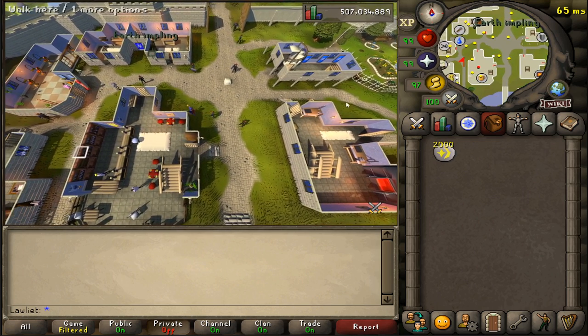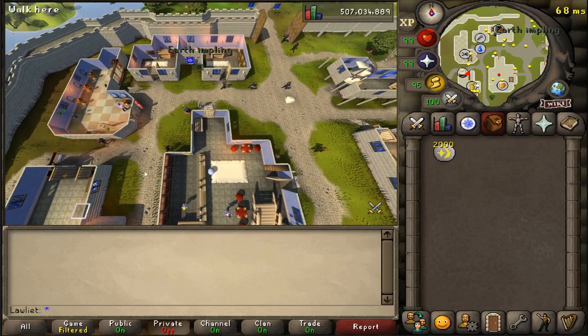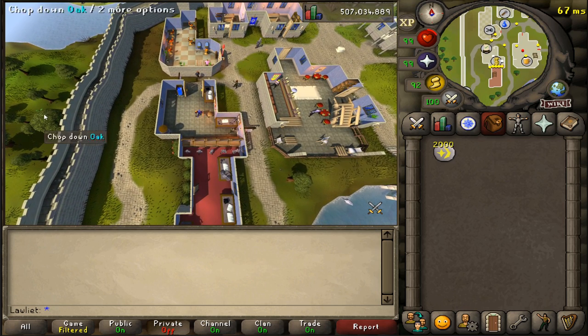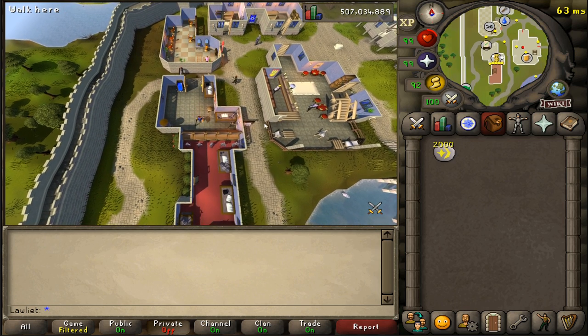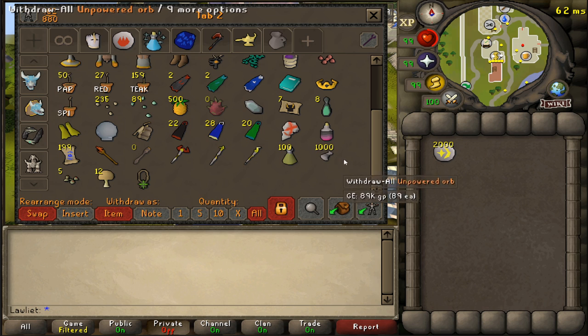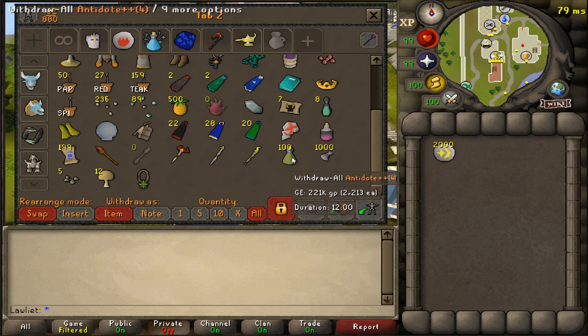From here we will run to the bank, deposit our fire orbs, and then get a new inventory of uncharged orbs and repeat the process. Also make sure that you have antidotes in your bank. There are spiders in the dungeon and if they bite you it is kind of annoying, because the poison damage you take every 10-15 seconds will cause you to have to click on the obelisk again to start the process of charging orbs. So make sure you have those.